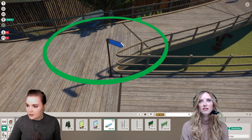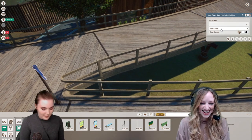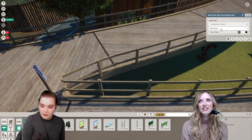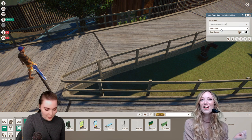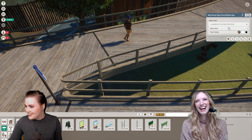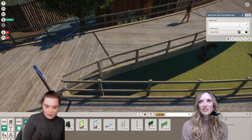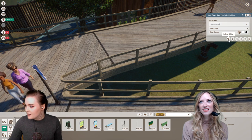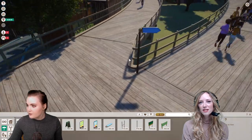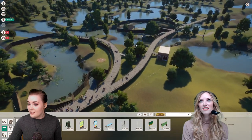You can rotate it wherever you want! I can write whatever I want on the sign — let me type 'Flamingos.' Done! Is this the way to the flamingos? Yes, it is! They are actually moving now, which is good. We've got some loos here too. Feeding zone cannot be reached by keepers — the keepers can't actually get to the feeding zone. Whoopsie!